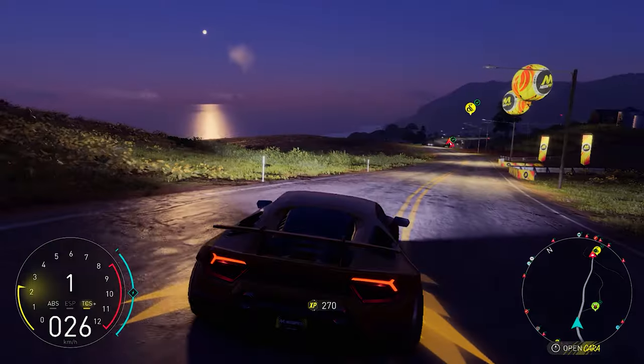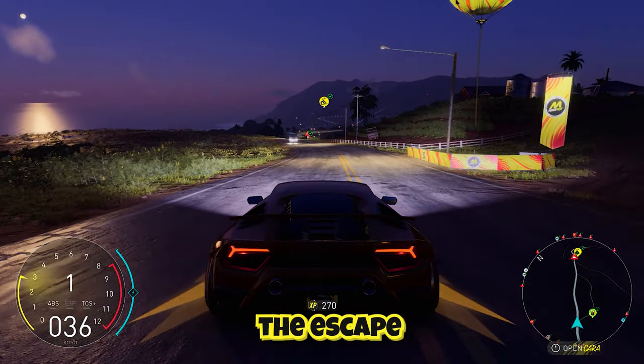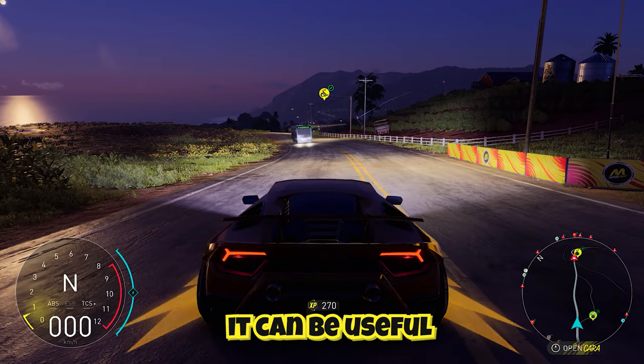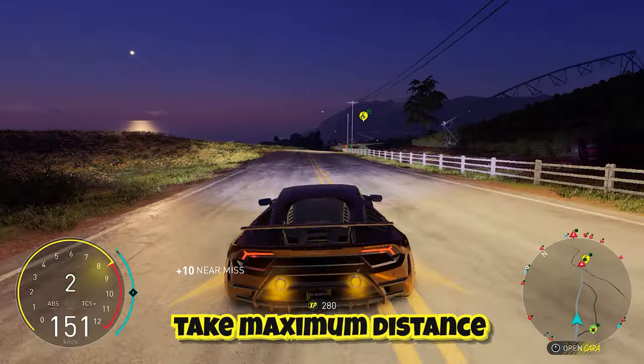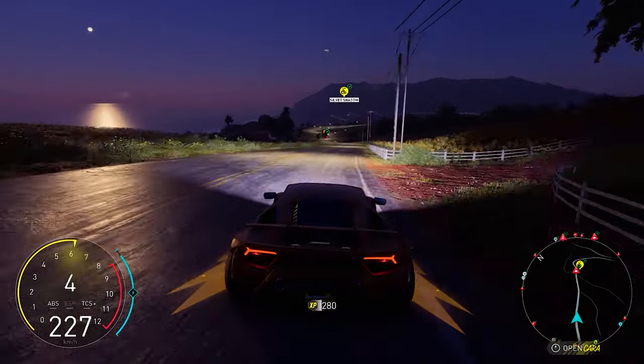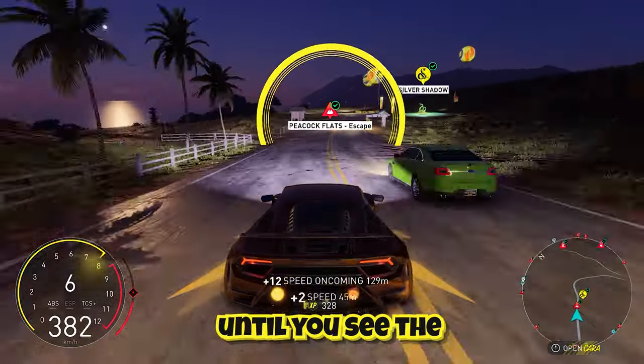Take the opposite direction first — you should hit the escape with maximum speed so that it can be useful for the rest of the grinding. Remember the starting point, take maximum distance, and hit the escape to reach 440 meters.